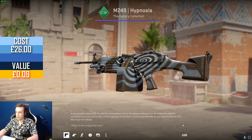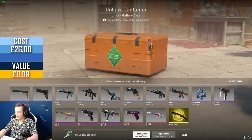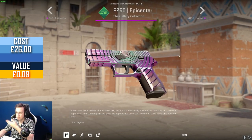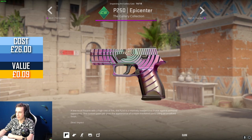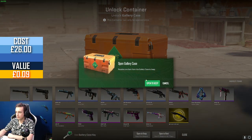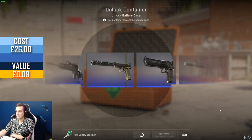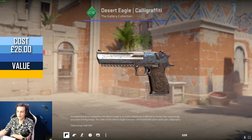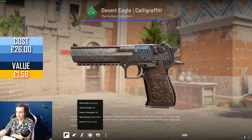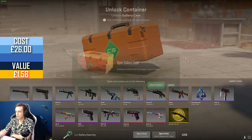Starting with M249 Hypnosis — not a great start. Then the P250 Epicenter. I haven't really looked at it before — actually kind of a nice skin, looks pretty decent. I think it would have been better without those cuts on it. I don't think I'm going to get two high-tier drops. It would be crazy to get an AK-47 Outsiders StatTrak this time, like doubling or tripling the money. Instead, a Factor In your Deagle — not too bad.